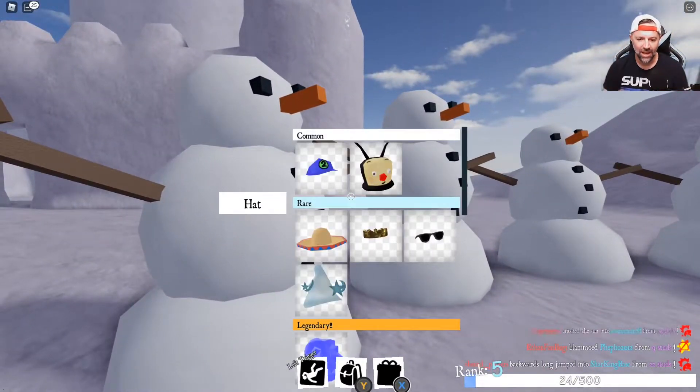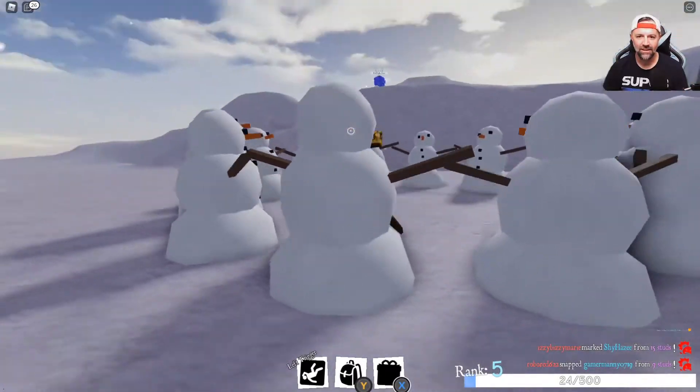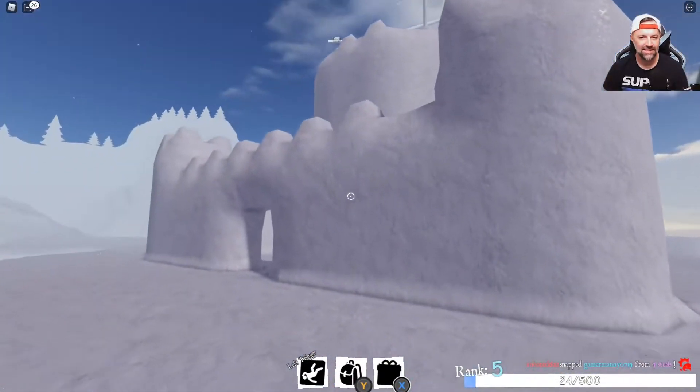So we've gotten the crystal hat, the wizard hat, the glasses, and then that thing — whatever that is. Let me get out of there and hit reset. You know, that is neat.